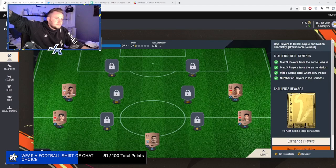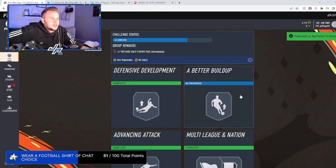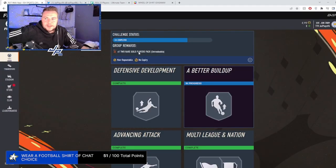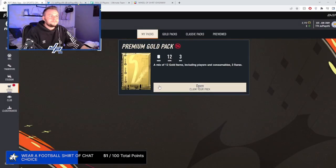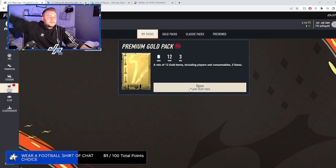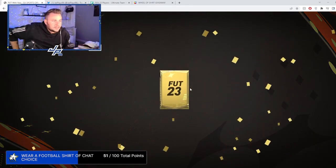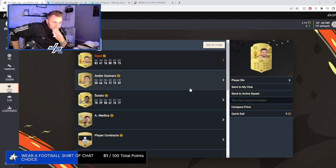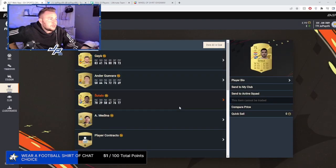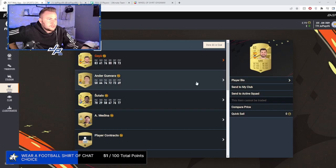We did this last one — Multi-league nation foundations. Premium gold pack. We can't submit this one so we can't get the two rare gold pack reward, but we'll open this premium gold pack and see what we get. Three rares — bless me with something usable. It's a rare card. 82 Gaia and a Sutalu — it's not bad, but it's not good either.